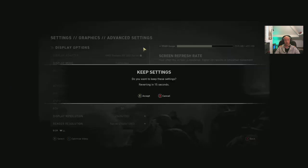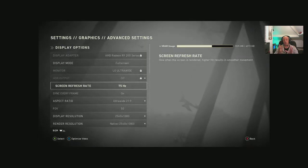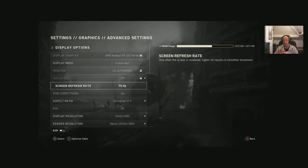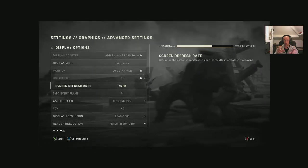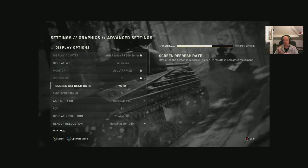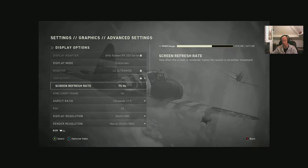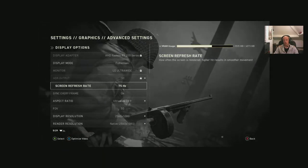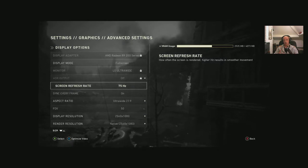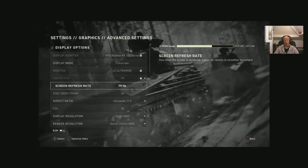A tip for 4K HDR TVs: if they've got more than one HDMI slot, some slots may only support 30Hz input, which will limit your game to 30 frames per second. My TV has five HDMI inputs — three configured for 4K 60Hz HDR and the others at 30Hz. So if you're running two consoles and a TV box using up the good HDMI ports, your PC may end up on a 30Hz port. Switch things around or just stick to your monitor.